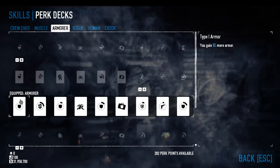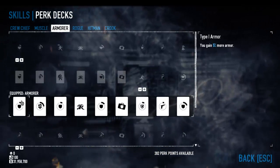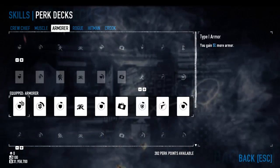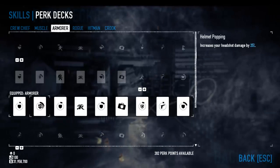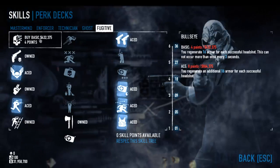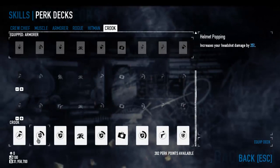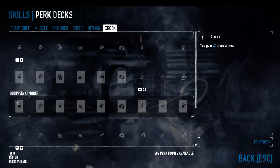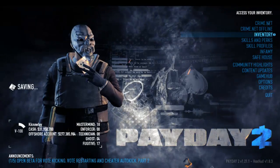Moving on to the perk deck — I'm running the Armorer. My idea was: instead of dodging bullets or having health to tank them, I tank up bullets and dish them right back out. The additional armor and armor regen makes up for not being able to spec all the way into Bullseye. I've gone with Armorer, even though I think the Crook perk deck is slightly better overall, but seeing as we're not going high dodge, definitely give Armorer a go.